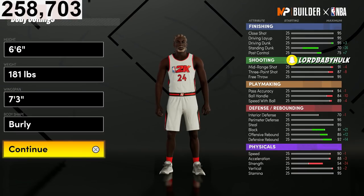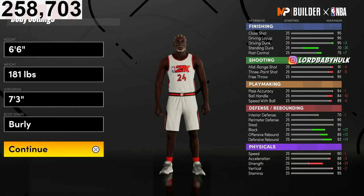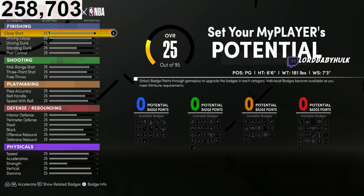This is going to be the best lockdown on YouTube. I even did research to see if anyone dropped a good lock build — they didn't. This is the best one. People are going to figure out that 6'6" with 7'3" wingspan is the best type of lock, but they might vary the badges. This is the base. Trendsetter swan in the building.